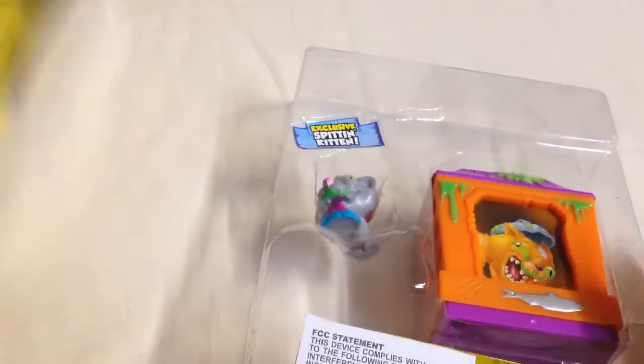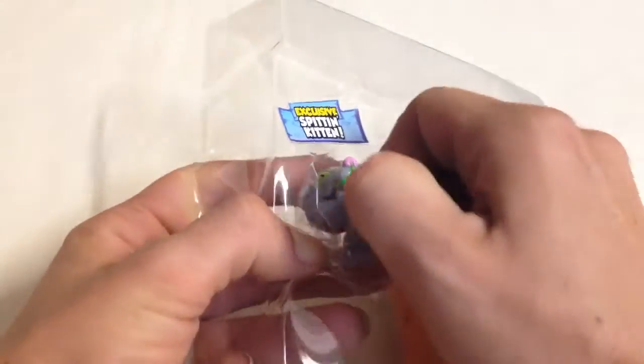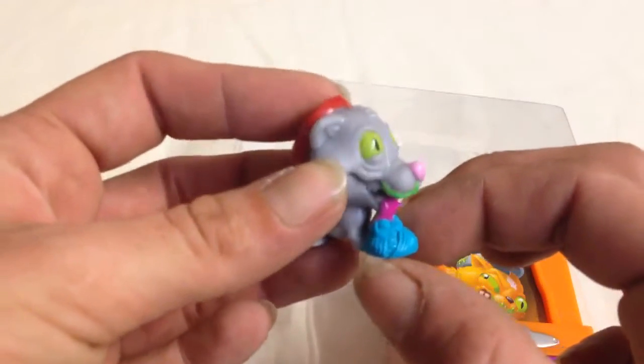Get it open. The tear strip on the side makes it a little bit easier. There are 101 pets to collect apparently. So inside you get your exclusive Spittin' Kitten. He's very squishy, he's got a tin on his head, he's a bit snotty, and he's got a ball of yarn. So that's the Spittin' Kitten. And we also get a pamphlet with all of the uglies.